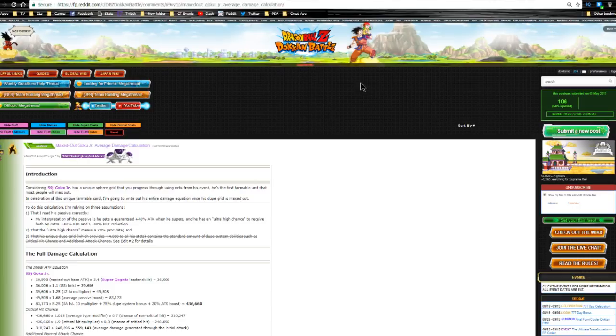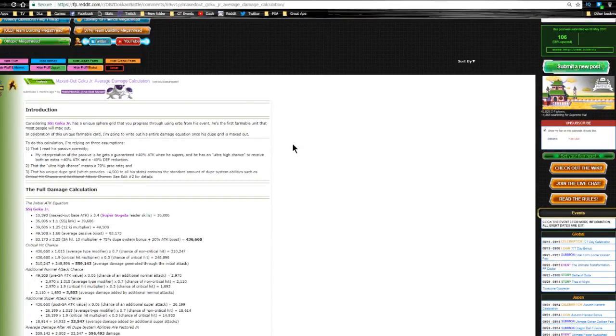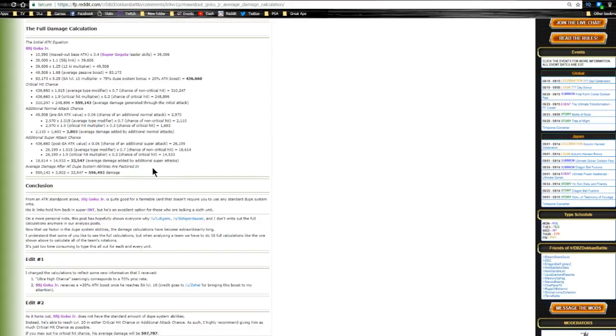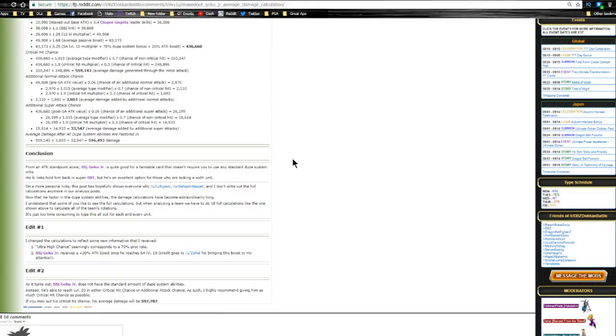Shout out to DBZ Space, the wiki, and the Reddit — I'm using every resource available. Looking at damage calculations from the Reddit, average damage after all dupe system abilities with a double Super Gogeta lead: he's doing around 596,493 damage on average — a really good card overall. He's going to be a solid filler unit; I wouldn't call him a primary unit on a mono Intelligence team, but since he's free, it's worth grinding for him.